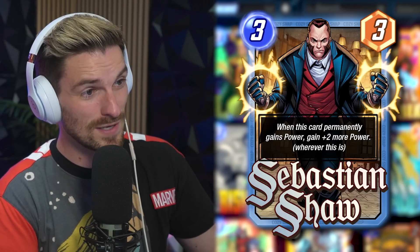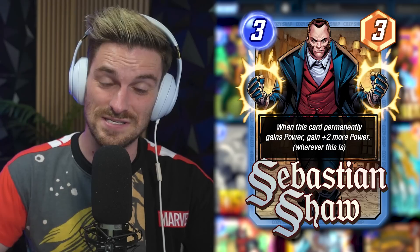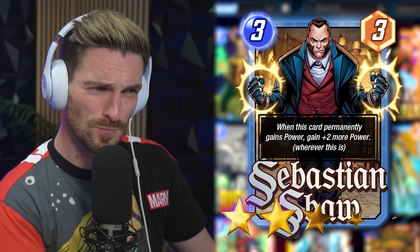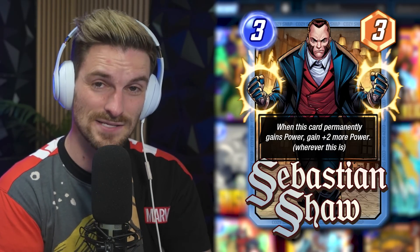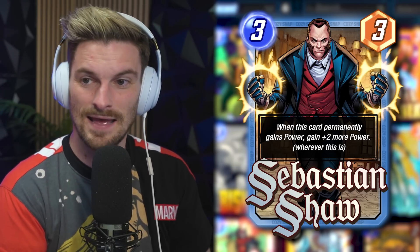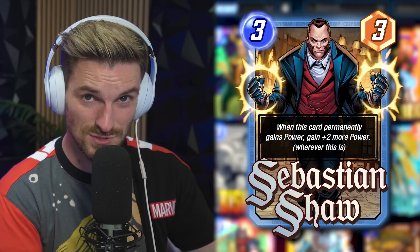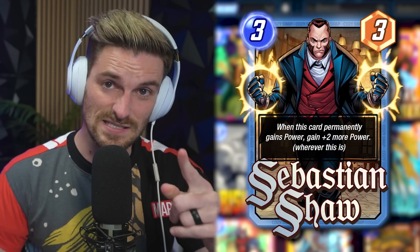Forge is great to boost Sebastian Shaw, and locations like Muir Island and Wakanda Embassy help too — if you're at Muir Island, just snap. He's got a lot of practical uses and I think he'll be a 4 to 4.5-star card for December as the season pass card. Shadow King can shut him down, which is probably why they moved Shadow King from 3-cost to 2-cost. Love the card, pretty solid.